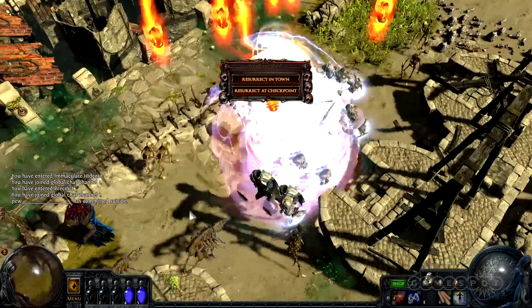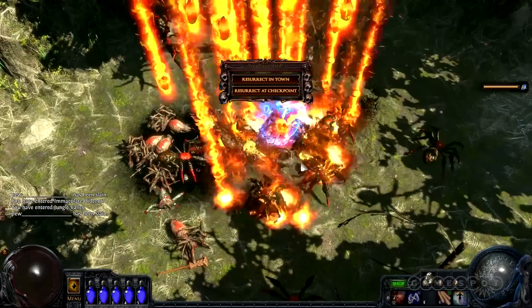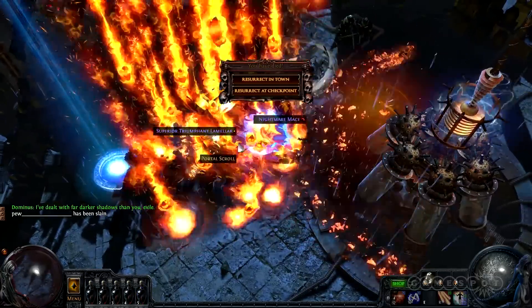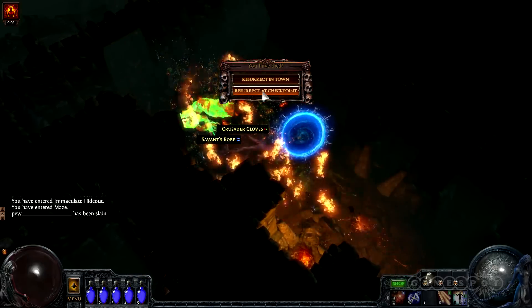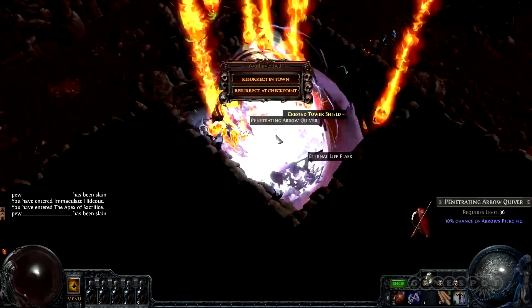This build has limited hardcore viability, but can brute force its way through most non-map areas on its own without much trouble. It greatly benefits from having a party around that can clear a path for it to deal with bosses, as its own clear speed is hampered by having to repeatedly return to combat through a portal. The build has no trouble dealing with difficult map mods like Elemental Weakness or Reflection, but consumes map portals rather rapidly, so is rarely able to complete a map alone.